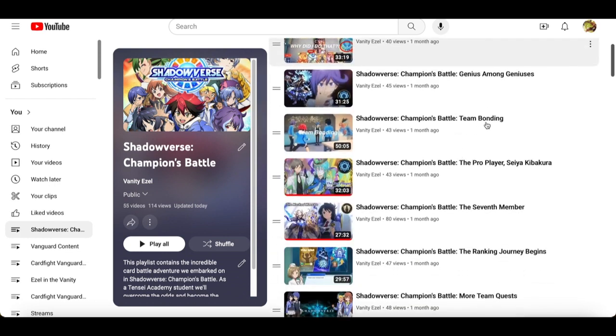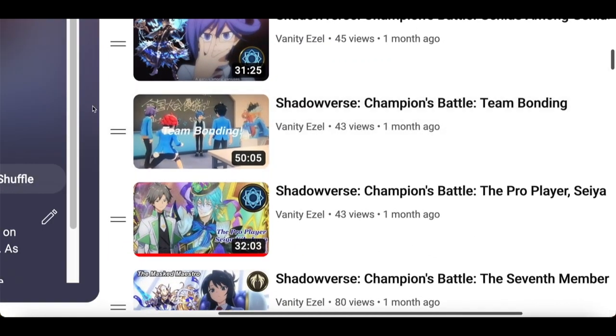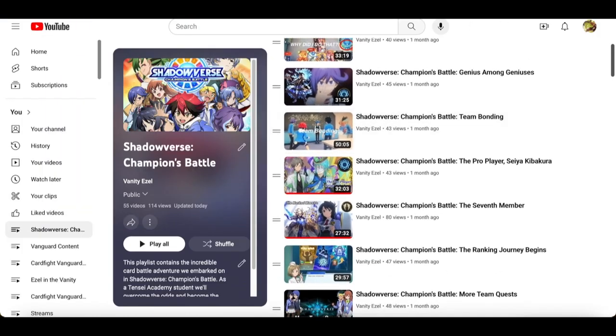The team bonding thumbnail was our first quest thumbnail. I didn't really know what to do because there was no cutscene with everyone together and no actual cutscenes compared to later ones. So I gathered all the team members — Hiro, Rei, us, Kai, Mimori, and Kazuki — and slapped the words 'Team Bonding' on it so people know what's going on. I think Kai suggested Operation P.O.P., or Operation Pop, for the quest.